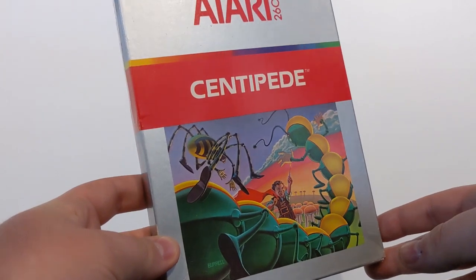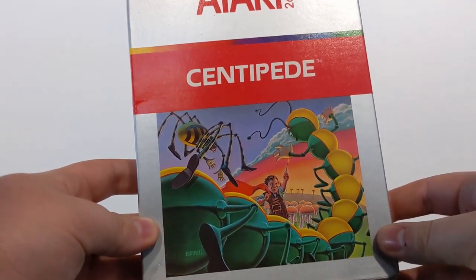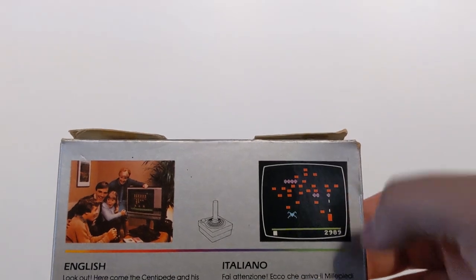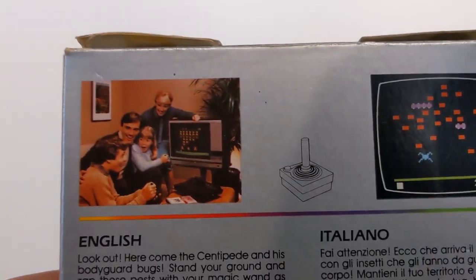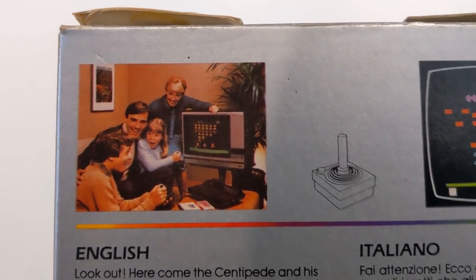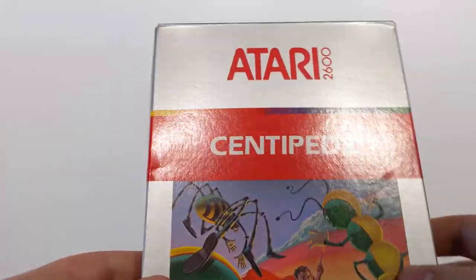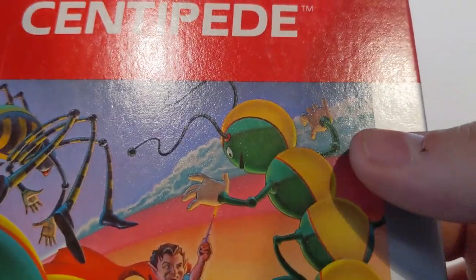If you're over the age of 30 and you have never heard of Centipede, then you've been living under a rock. It's a classic. The centipede goes through little things and you shoot from the bottom. Pretty cool. Look at that family there — they look very happy. The daughter looks really shocked. There's a little goblin on the front who's shooting at some weird thing with Mickey Mouse hands.